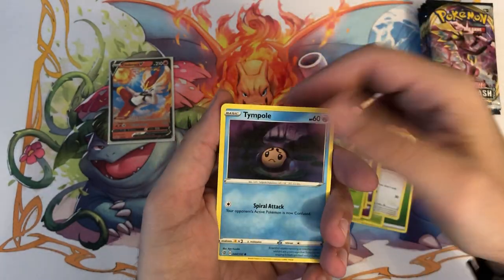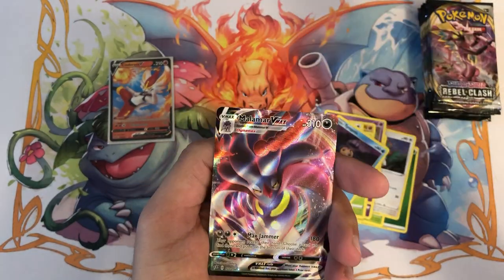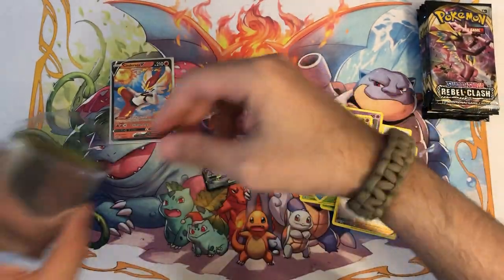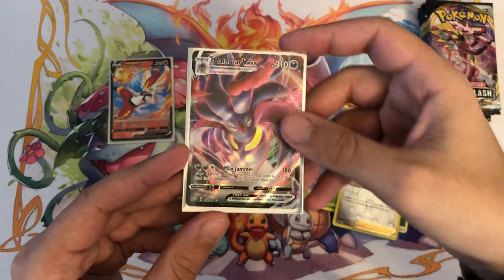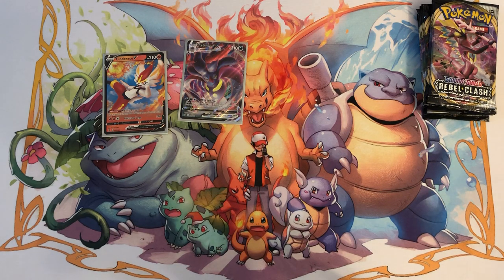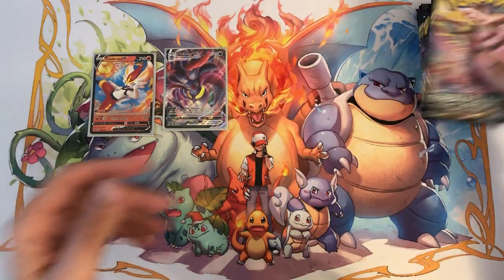Let's see what we have in this one — a Milo as the reverse, which is a really cool fuller art, and behind that a Malamar V Max. Starting to pick up a little bit here, very very nice. Even if I have duplicates I'm either going to trade them or sell them off on Instagram — I'll leave that link in the description. I usually post stuff for sale or trade about once a week depending on how the pulls were.